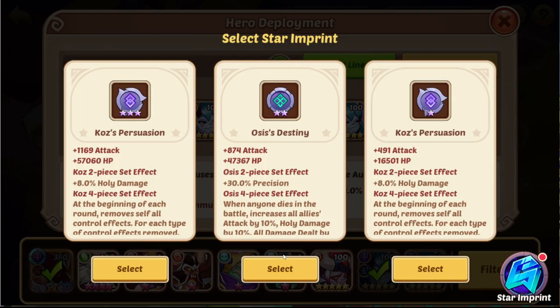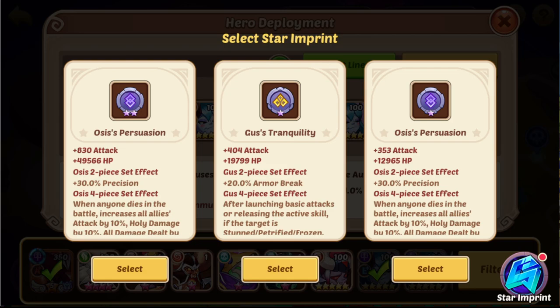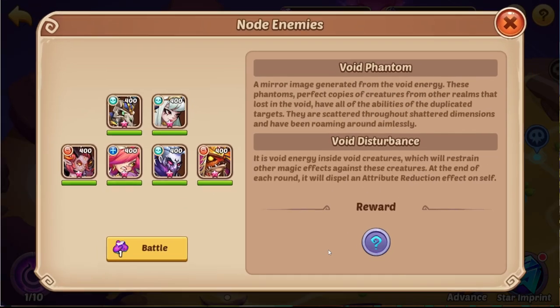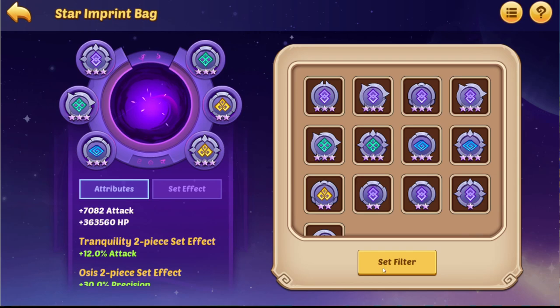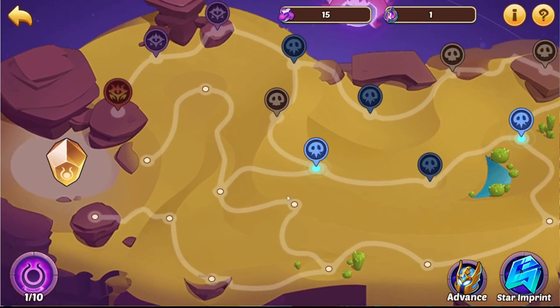I'll do the rest of the fight and then we'll see if I got Osis. That took exactly two seconds — we got it twice. That's kind of ridiculous. I did one fight and on this one I got Osis Persuasion. Let's do this one as well, and now I really want to go for the boss fight with the Osis Persuasion. With this piece we complete our four-piece set — now every ally that dies gives us 10 attack, 10 holy damage, 10 all damage, 20 crit rate.